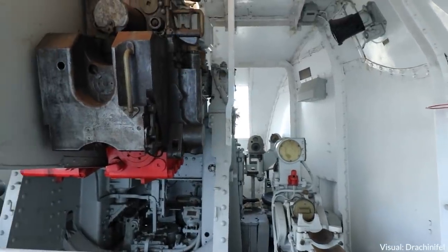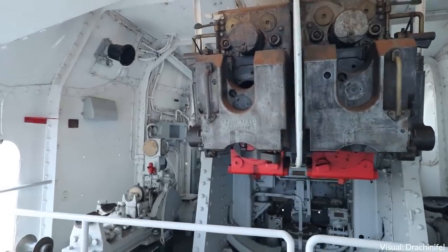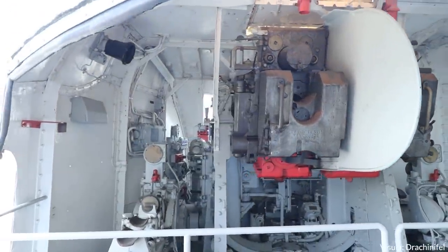HMS Belfast was supplied with roughly 2,000 rounds of HE ammunition for her quick-firing 4-inch guns, and these also had time fuses. What the time fuses allow is giving the shell a certain time period after which to explode. Director control information coming in tells the crews how to lay their guns — the trainer to the right, the layer to the left. They receive information on where to train the gun via a receiver device mounted in front of them. They're obviously not aiming for the plane as it is in that moment; they're leading the target. The shell travels — say, five seconds — to that point of interception, just as the aircraft passes into it.